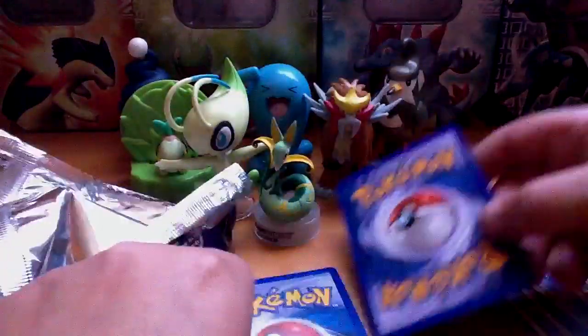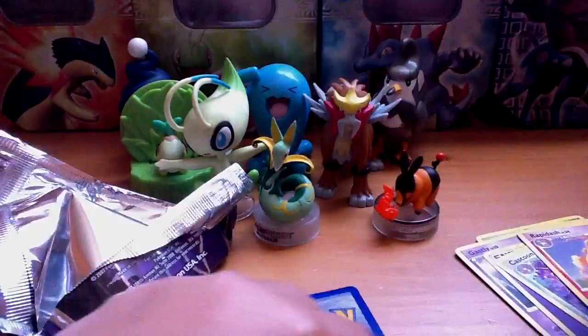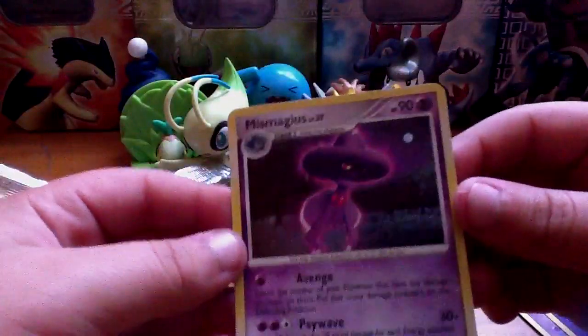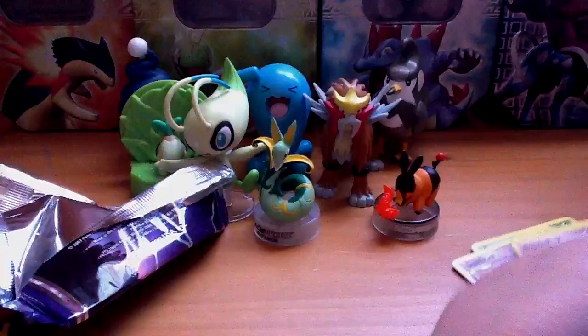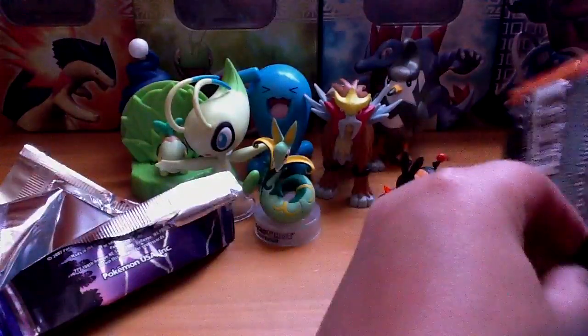That's a real one and I needed that. Ghastly, psychic energy, Cascoon — hate it — Poké Ball, and a Rapidash. Now let's start with the reverse, which is a Beautifly, which is a rare, so that's nice. And the rare is — oh, that's cool — Miss Magius Hollow! The last time I opened one of these I didn't get anything good, no hollows, no nothing.